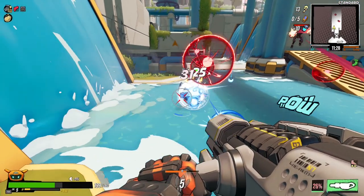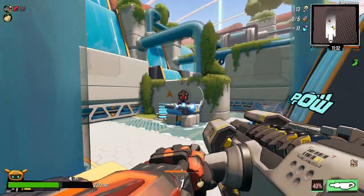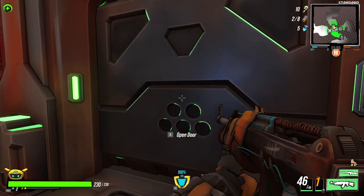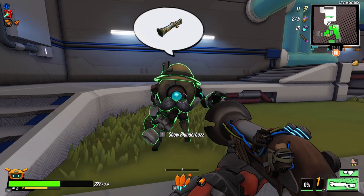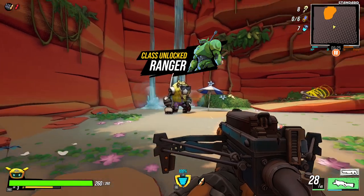As fun as combat is in the game, it's only half of what the game has to offer. Spread through the maps are useful items hiding in the nooks and crannies. These can be keys that you will use to unlock new areas, data logs that detail more of the lore, and NPCs that will have you on the lookout for items to bring back to them.